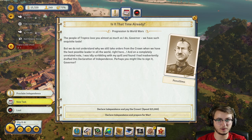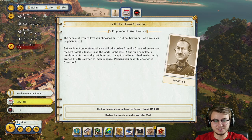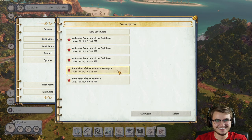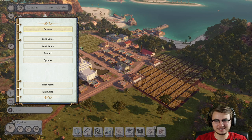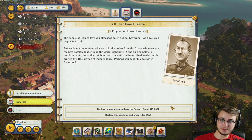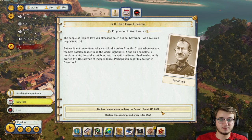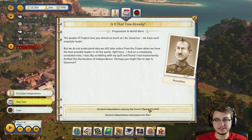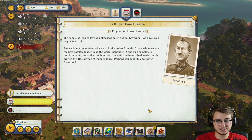I feel like if we don't choose the war option, then we won't reach that new era — the Cold War or World War or whatever it was. I don't know what to do. This is a little cheatsy, but I'm going to save, and then if I pick the bad option of the two, we can just go back to the save and pick the other one. So I'm going to declare independence and pay the crown $15,000, because we have $320 more than that currently. Let's try it.